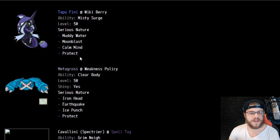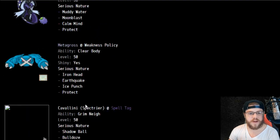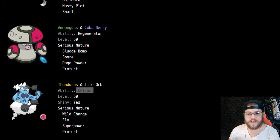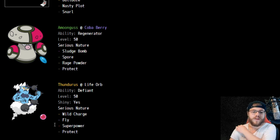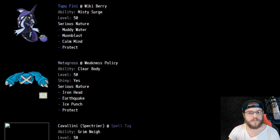Incineroar, Tapu Fini — everything super standard there. Same with Metagross, same with Amoonguss. Thundurus with Defiant — I was reading it as Tornadus at first, very incorrect of me. Defiant Thundurus at Life Orb: Wild Charge, Fly — dual STAB — with Superpower and Protect. Pretty standard stuff for Thundurus, but still a really cool team nonetheless. Love seeing Spectreer — that's a Pokemon we were not expecting to see at all, so it's pretty cool.